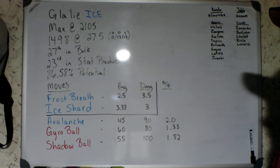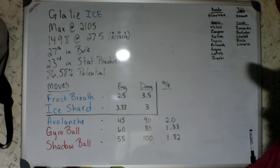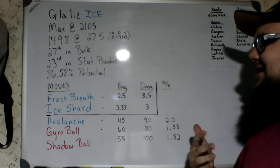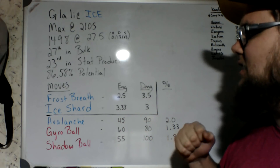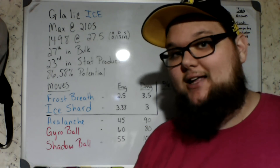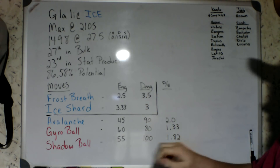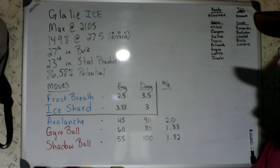Since we are an Ice-type Pokémon, the Ice-type moves are highlighted in blue. We have two fast moves: Frost Breath coming in at 2.5 energy per turn for 3.5 damage per turn, and Ice Shard at 3.33 energy per turn for 3 damage per turn. Ice Shard is preferred in most matchups because, even though both are Ice-type moves, the higher energy generation is more advantageous — Avalanche is kind of your main bread and butter, and Ice Shard gets you there way faster. It's worth forfeiting that half a damage per turn for a substantial increase in energy per turn.